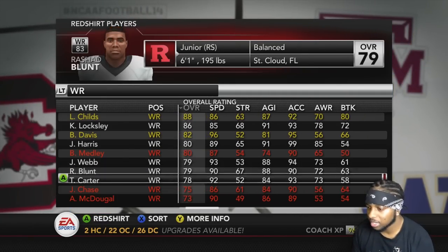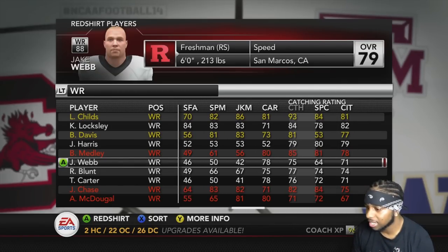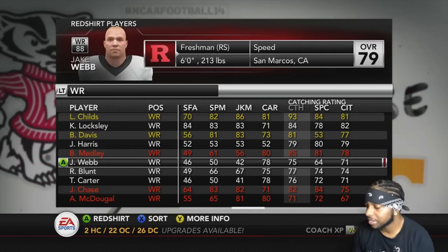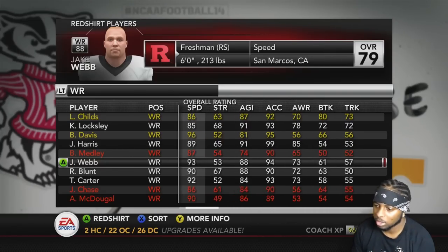I like their speed — both of the freshmen got good speed. But at the same time they both got good hands, 75 and 76. His spectac is trash, Webb's is too, so he ain't gonna make no plays for you. His catching in traffic is not terrible; his route running is 73. You know what? Bo's starting.